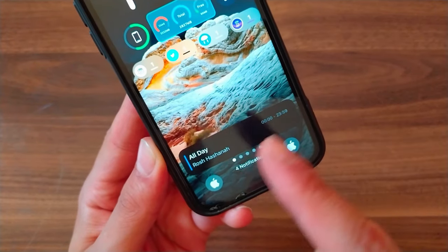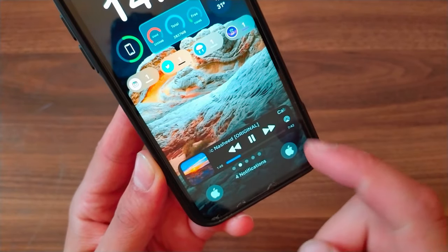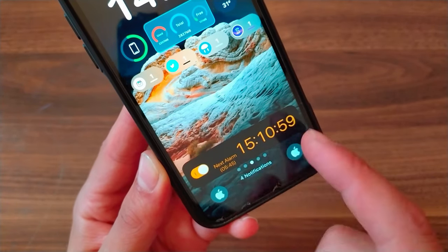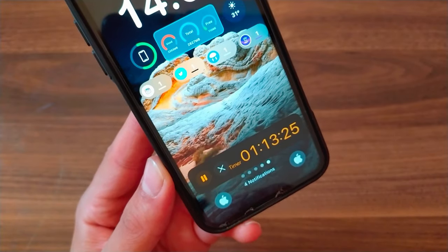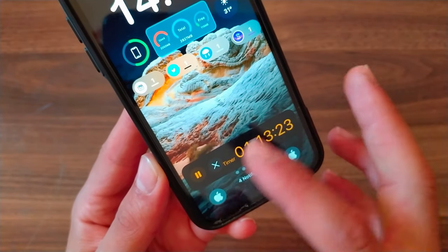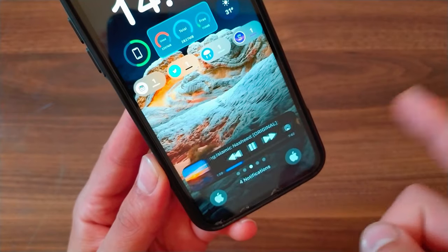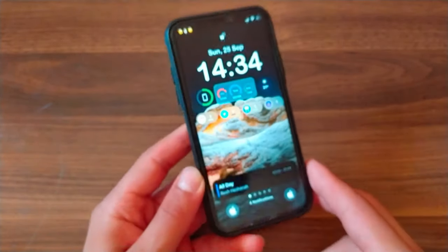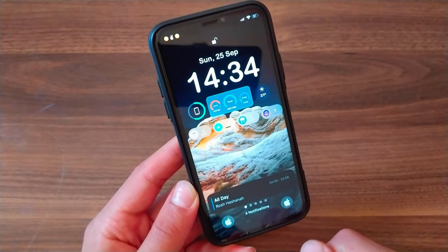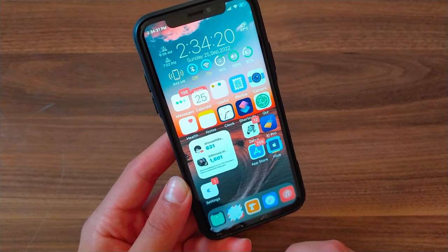The next tweak is Live Activities. This tweak gives you iOS 16 live activities on older iPhones running iOS 14. You will be able to have live activities on your lock screen, including interactions with modules like music, alarms, timer, and more. It works on any device running iOS 14, including iPhone 6S and iPhone 7. This tweak is inspired by iOS 16.